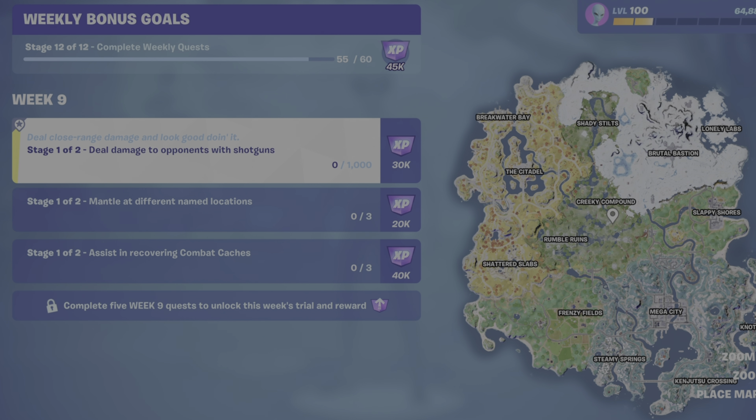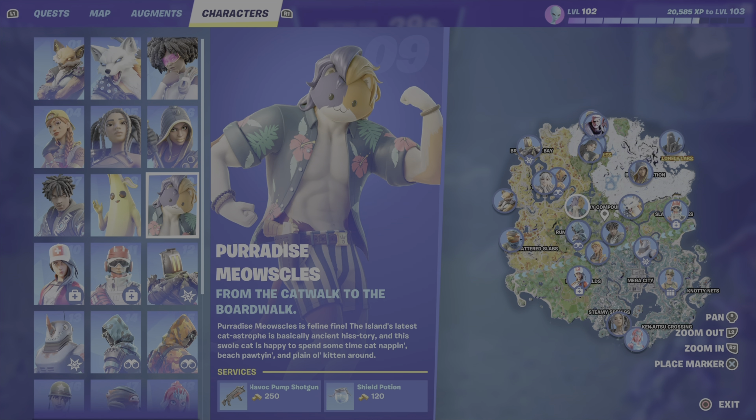You can find shotguns on the ground, within chests, you can buy them from hollow chests, or you can buy them from NPCs. From Paradise Meowsles, you can buy the Havoc Pump Shotgun. You can find Paradise Meowsles right here, west of Creaky Compound.